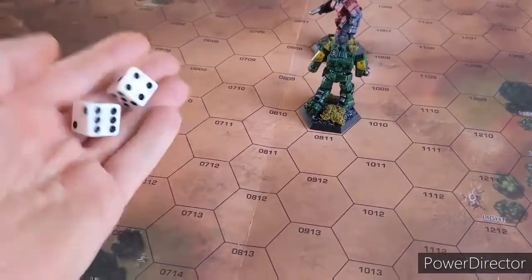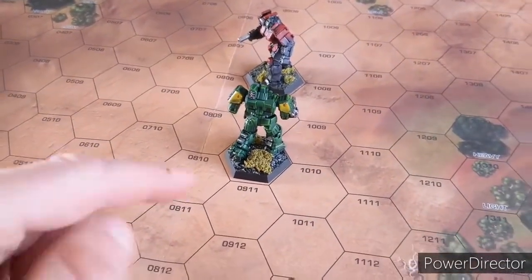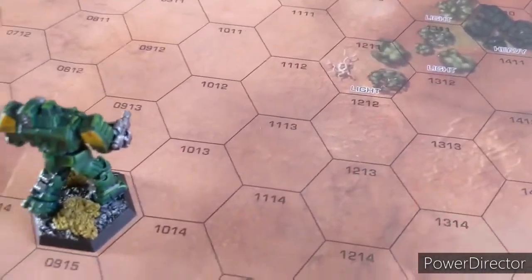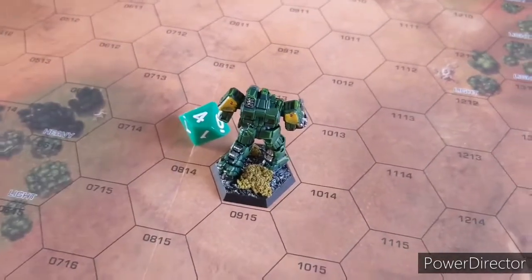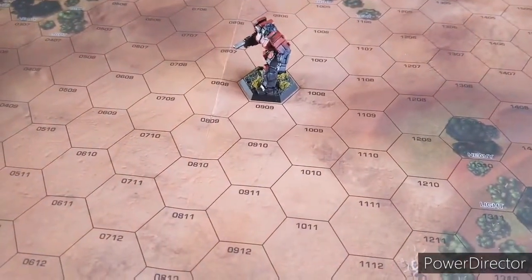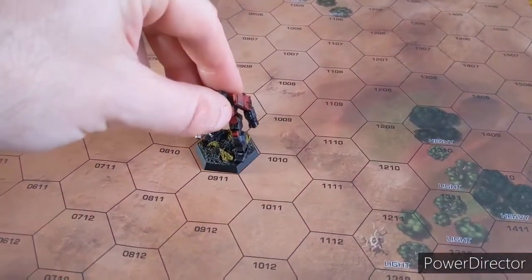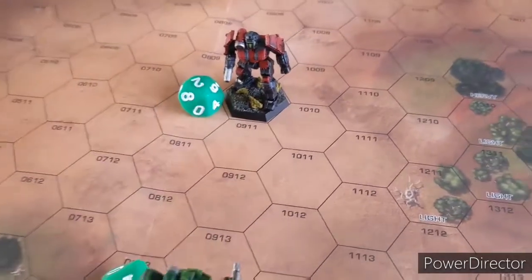Turn 4 initiative: House Liao rolls 4, Kurita rolls 8, so House Liao goes first. House Liao moves backwards 4 hexes - traversing 4 hexes makes him quite hard to hit. Kurita then moves 3 hexes, making himself slightly harder to hit as well.